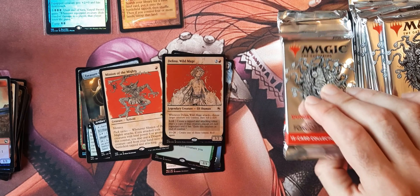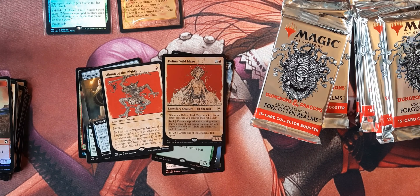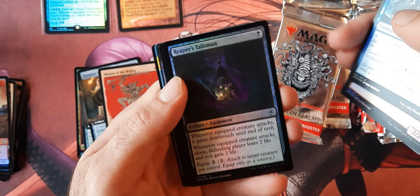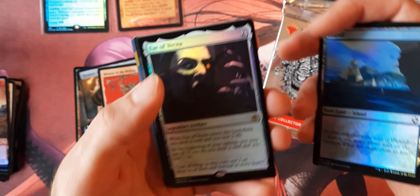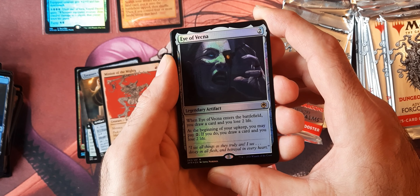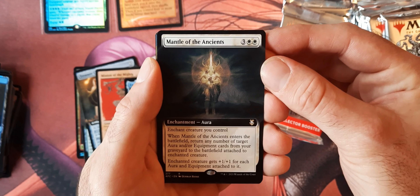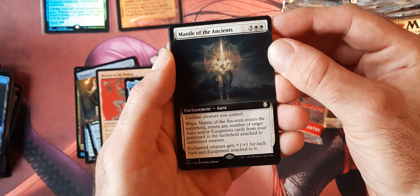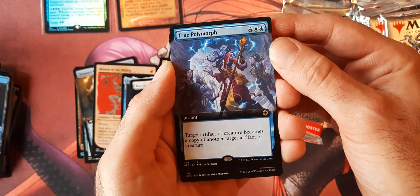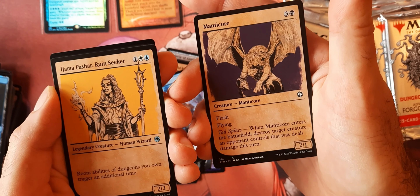That Minion of the Mighty — it looks like that thing from Doom or Final Fantasy. It's the homeboy on the pack here. And then we got a Wild Mage for the last rare of that pack. It looks like much like Strixhaven, we have five dragons in this set that seem to have all the value and attention right now.